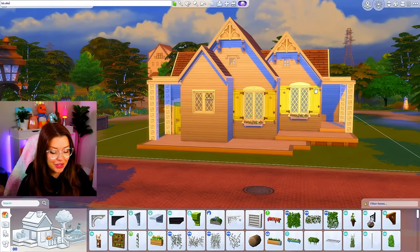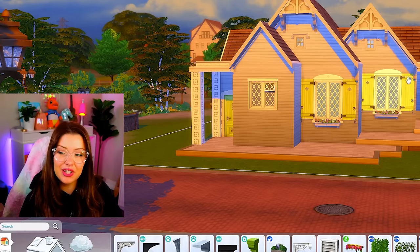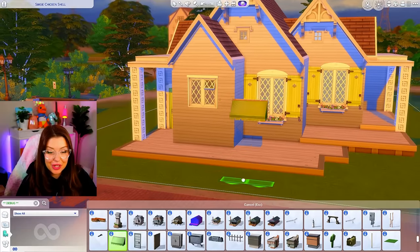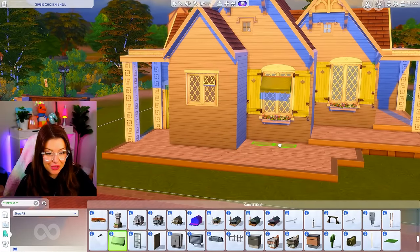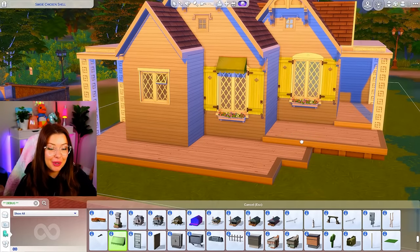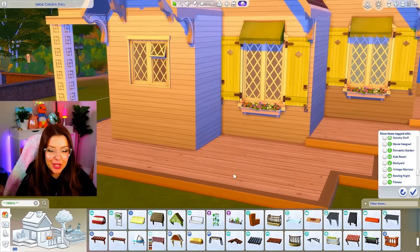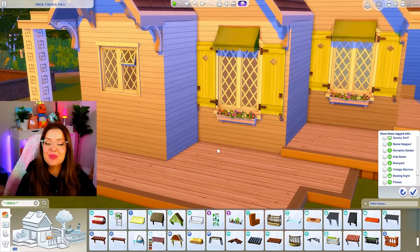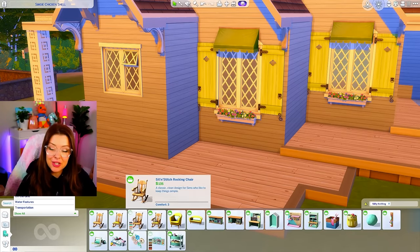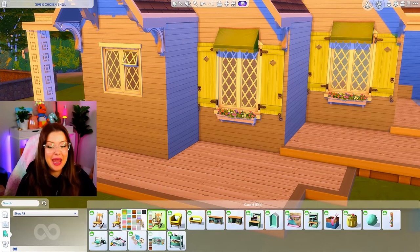I'm going to open up debug — BB.showliveeditobjects. I think I just want it for landscaping today because Strangerville has this really cute green awning that I want to use. I'm just going to raise that up using Control+9 on my keyboard and put that right over top of the windows we just added. I think some pink would be really cute added to this. I'm looking at those flowers, pulling some colors from there, and I think it would be really fitting if we used some of these from Nifty Knitting in like pink.